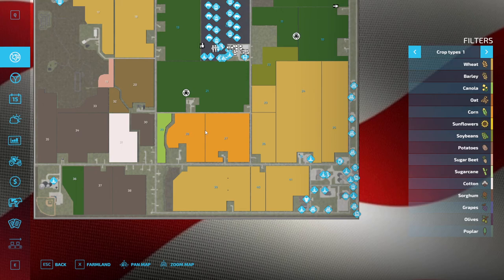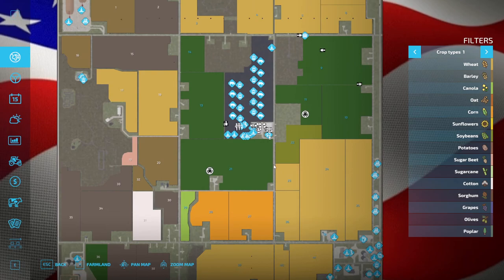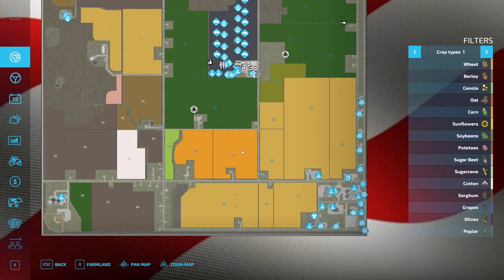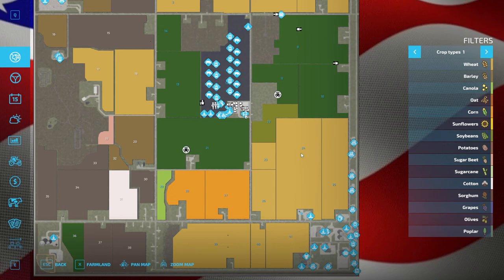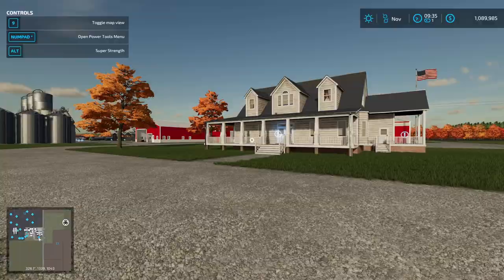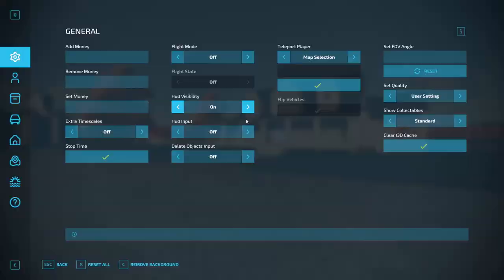I'll probably change these fields over to corn, and maybe do a cash crop here — probably some soybeans — to make a little extra money. All the crops besides the soybeans go to the cows, mainly silage for the TMR, straw for the TMR and bedding. I do harvest some of the corn to sell, but pretty much everything I grow goes to the cows except what's going to be soybeans for cash crops. I'll probably expand out here with a few more fields for cash crops.